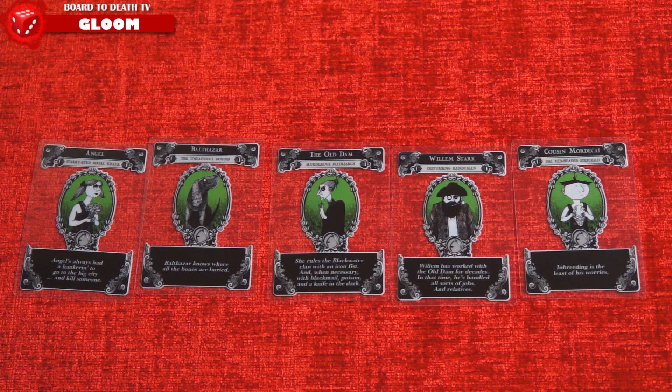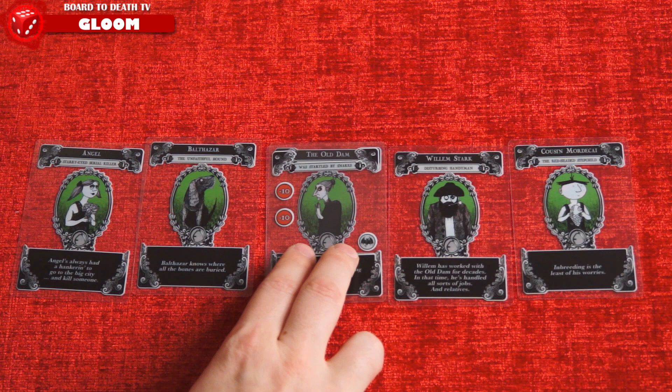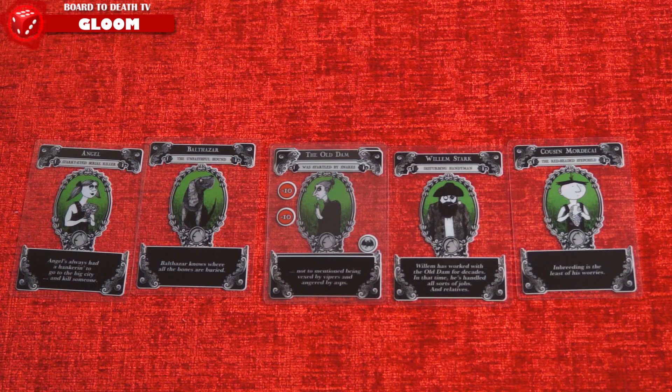On each of their turns, players can play up to 2 or discard up to 2 cards. The most common cards are the modifier cards. These cards, played on characters, will give them a negative or positive value, denoted on the left side of the card. Some might have effects at the bottom of the card that will trigger or have permanent effects.